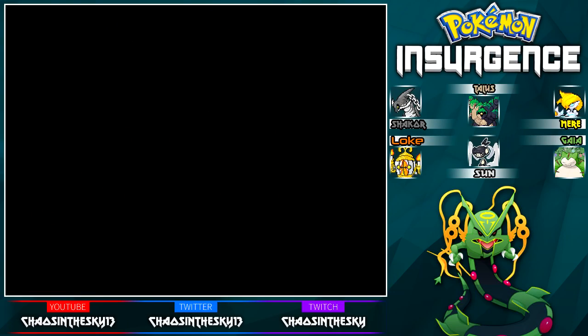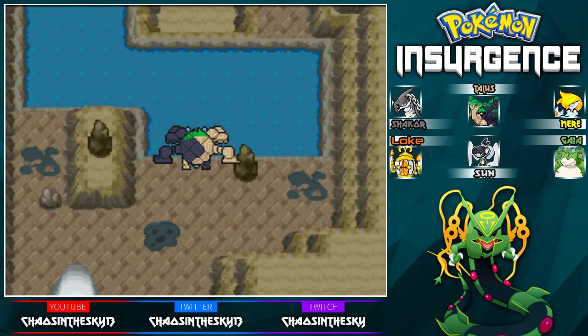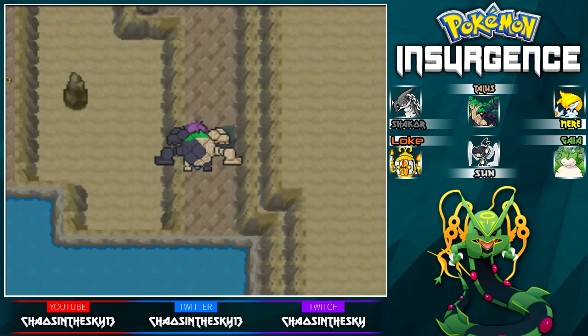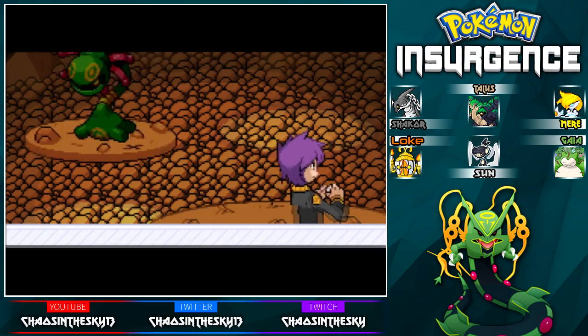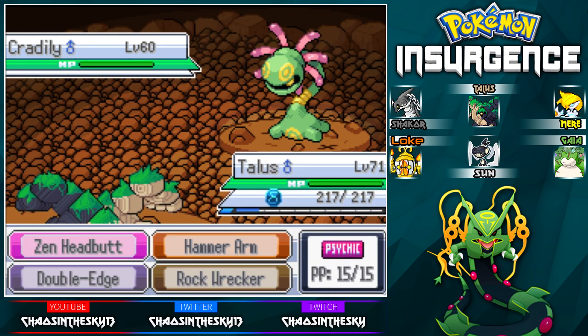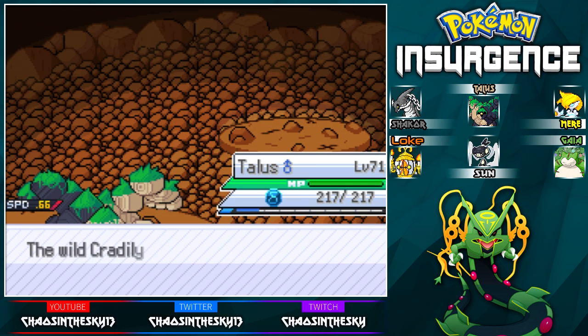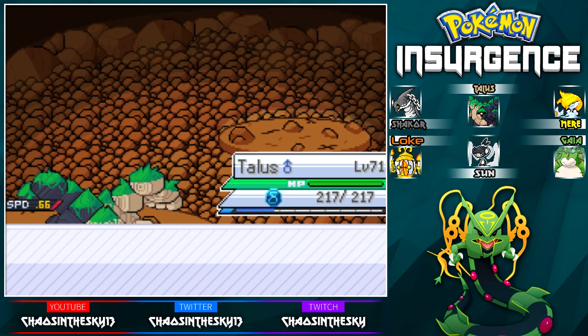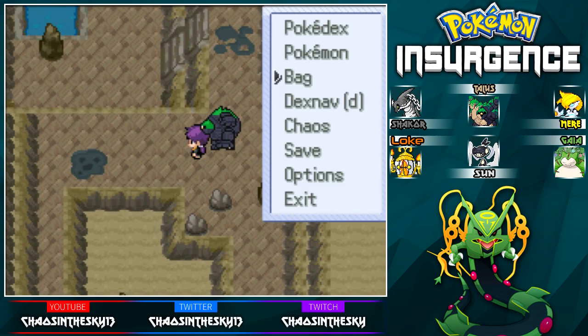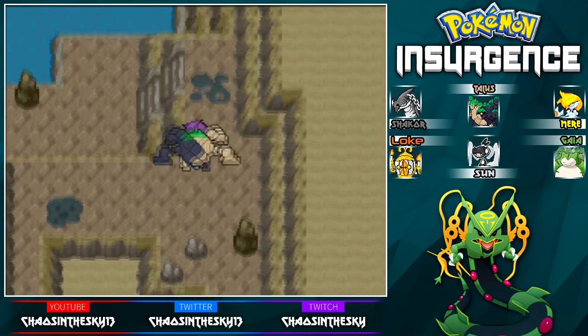Route 15 Under — great naming system. There's an escape rope over there. A Cradilly! My boy Talos — he looks much smaller in this position. You're weak to fighting, right? Grass Rock? Yeah, it should be weak to fighting. I just OHKOed a Cradilly with my Choice Band. Granted it was about ten levels beneath me, but still. What's Golem's base attack, like 120? I know its defense is like 140 or something stupid. I should use a repel — I have repels for a reason.